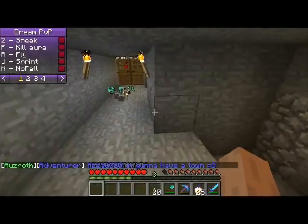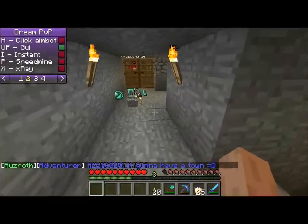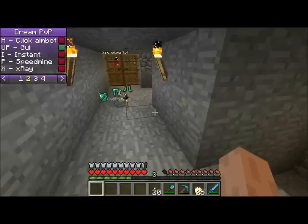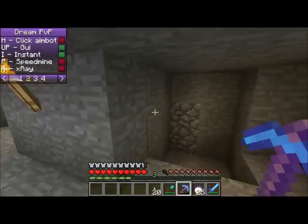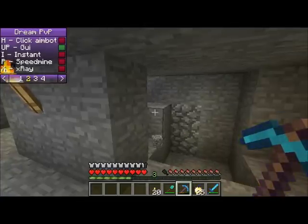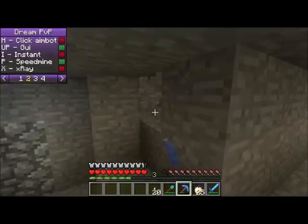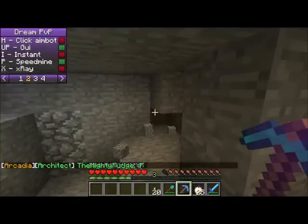No fall is just you don't take any fall damage. We have click aimbot, which is pretty much aimbot. The GUI — by hitting Up, you toggle the GUI, so that's nice. Instant mine: it automatically mines blocks — I'm just tapping them once and it's automatically mining. And Speedmine is just mining everything faster, as you can see.